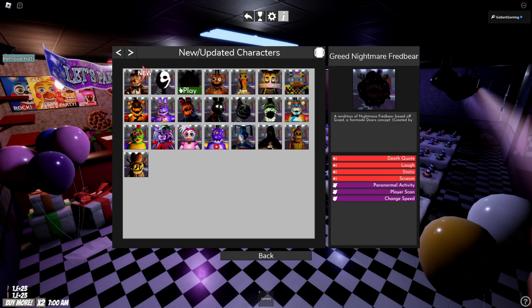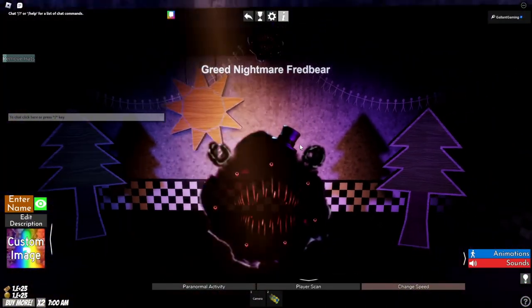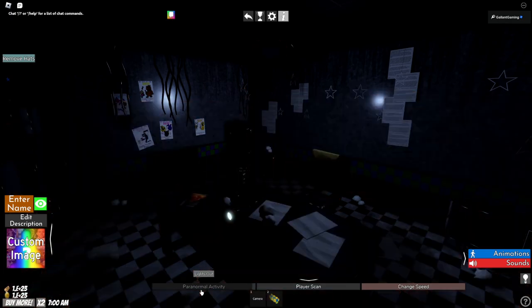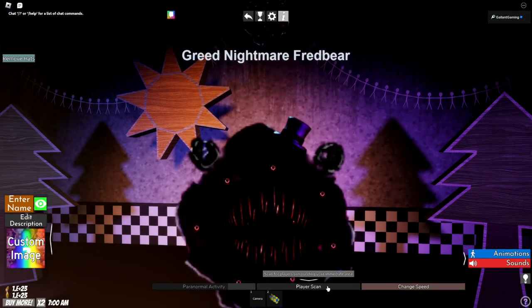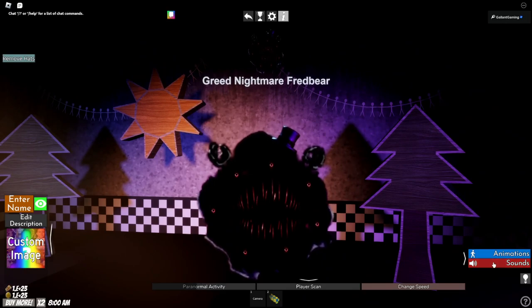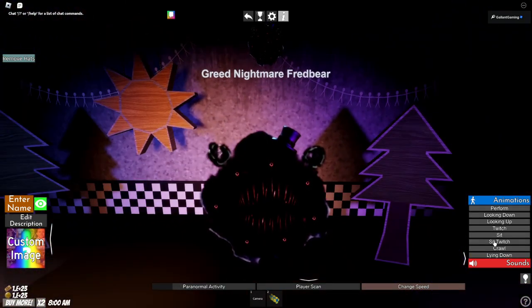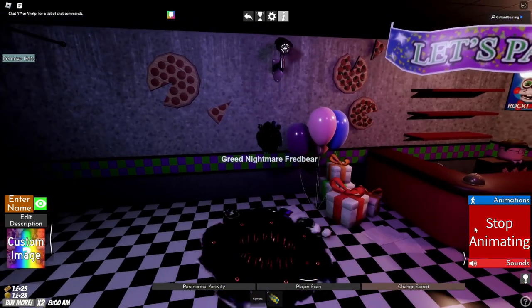Now let's go ahead and become Greed Nightmare Fredbear — a rendition of Nightmare Fredbear based off Greed, a fan-made Doors concept. It's a PNG. It has the hat, the Nightmare Fredbear ears, teeth, and eyes. We have paranormal activity — makes the lights go all spooky and scares whoever's in there. We can player scan, change our speed, move at the speed of sound or just a nice brisk walk. For animations we can do all of them, but how much can a PNG really animate? Look — we're lying down.